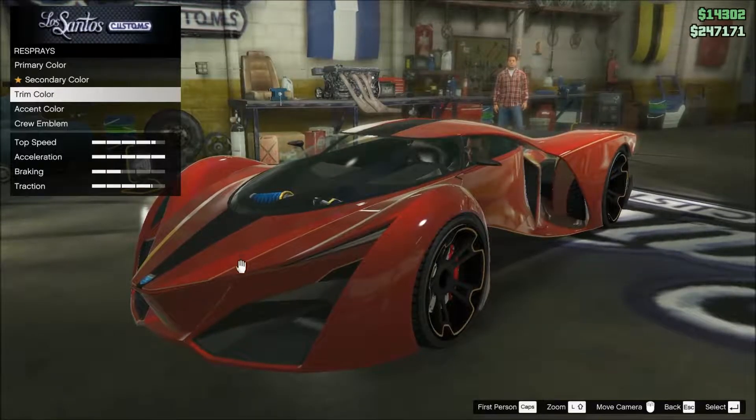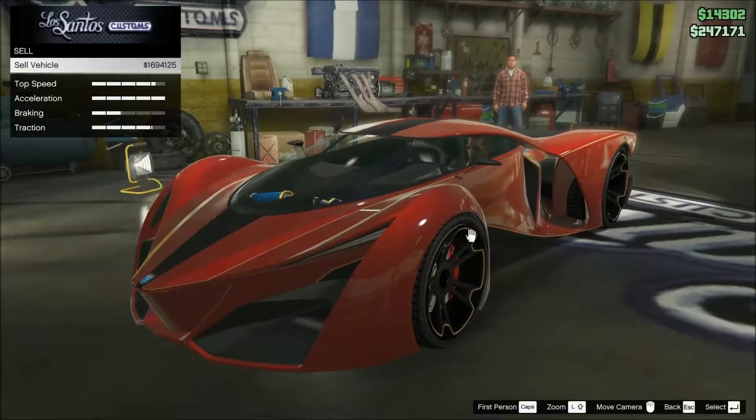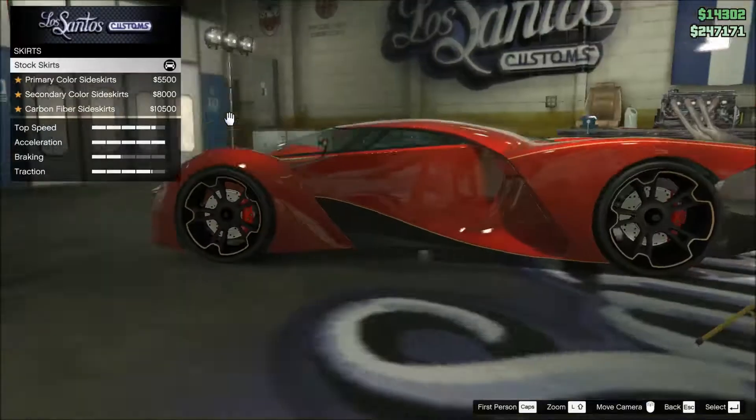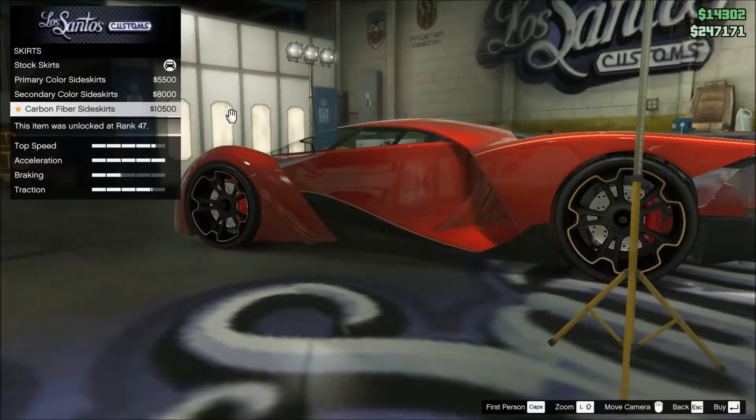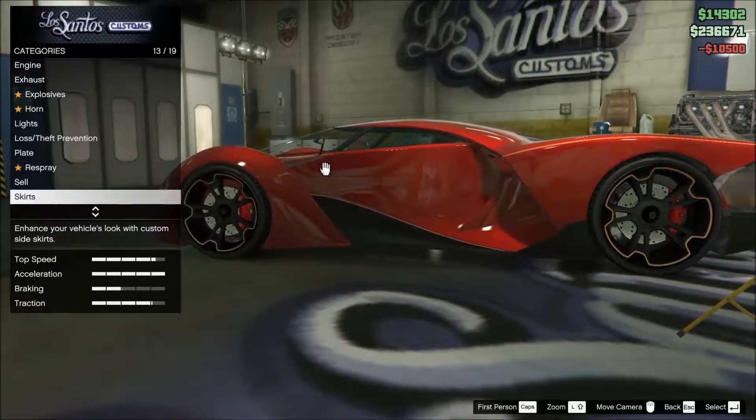Accent color — that's the lines. If I would sell this right now, I would get 1.6 million. I ain't doing that though. And I actually think I'm going to put that on — I like those skirts.